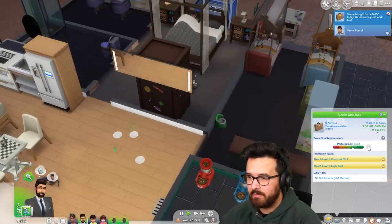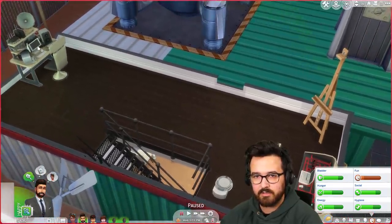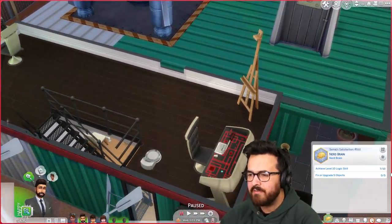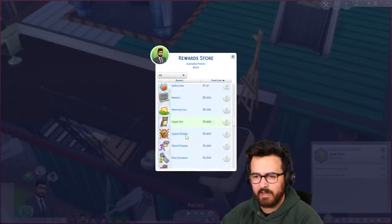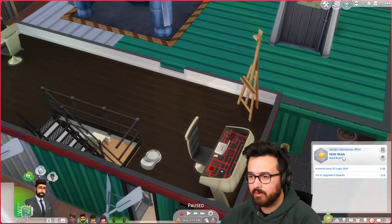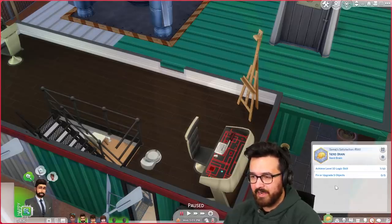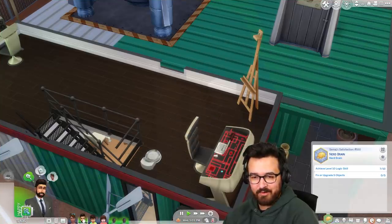So Simaj's home — no promotion today, but hopefully soon. He's going to go fill out some reports. Wait, do we have free services? I feel like we should get free services if we don't have that. How much is that, like a thousand points? Fifteen hundred. We need to get logic level 10 and fix or upgrade five objects. Okay, let's do our work first.